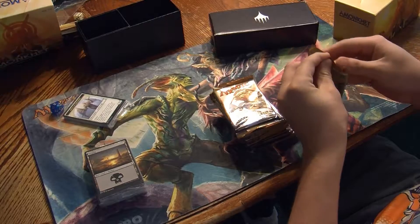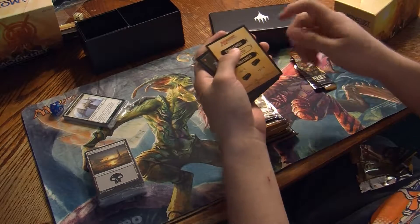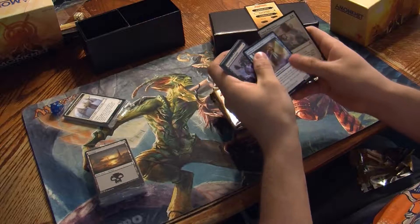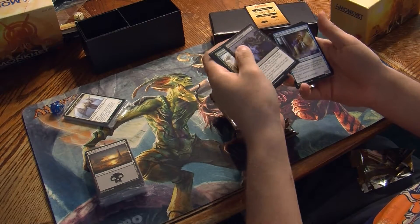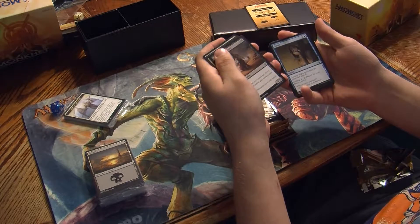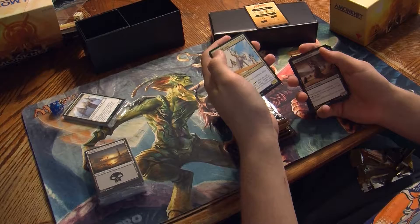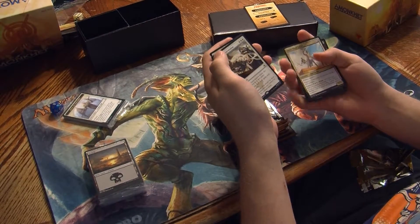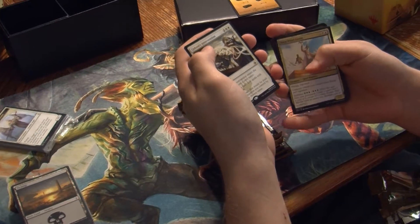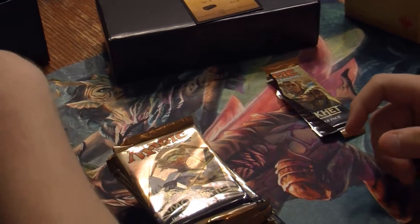Here we go with the first one. These are childproof, but got through it like a champ. Oh! One-on-one counters — got to love it. I got a Scribe of the Mindful, decent card. And at the back, we got a Censor — not too terribly bad. Then I got an Aven Wind Guide: Flying, Vigilance, and creature tokens you control have Flying and Vigilance. Gideon's Intervention — choose a card name, opponents can't cast spells with the chosen name, and prevent all damage dealt to you and permanents you control by sources with that name. That's pretty good. Pretty decent pack right there.